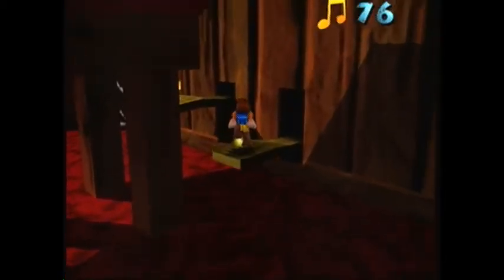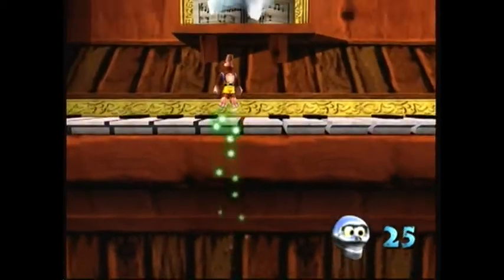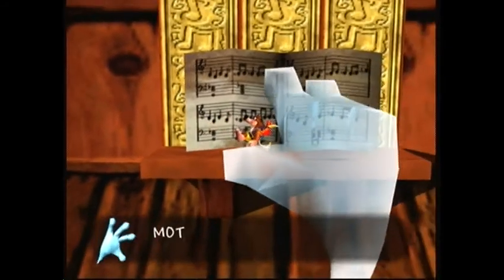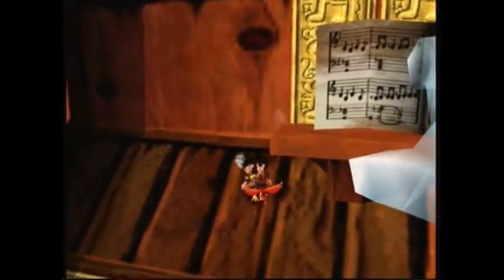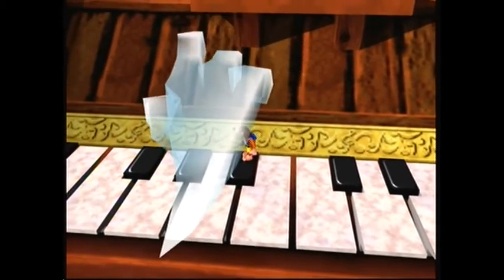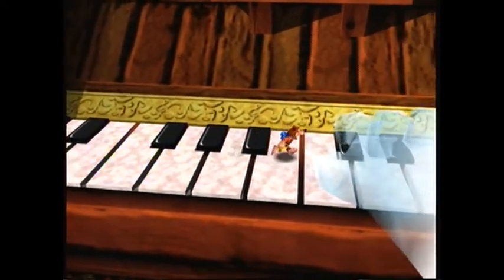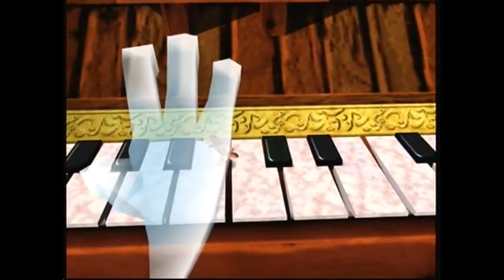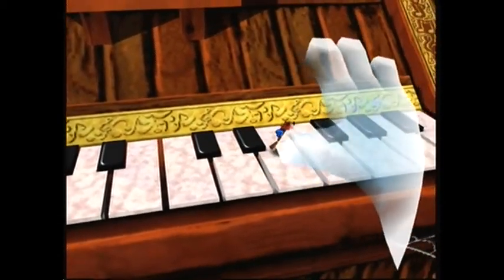So let's start climbing this thing, because that's what you do in video games — you climb things. Up here we have a good friend, Motand. Now it should be noted that in the Nintendo 64 version, all these keys here play different notes whenever you hit them. In this version, not so much. Also, if you know which keys to press, you can actually press them before he does. So that's certainly interesting.